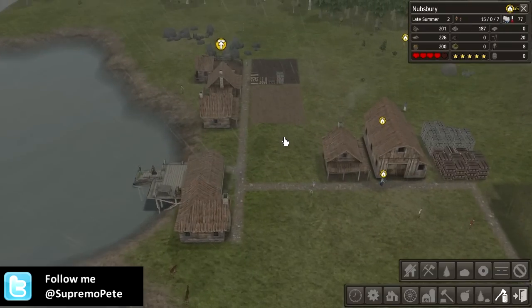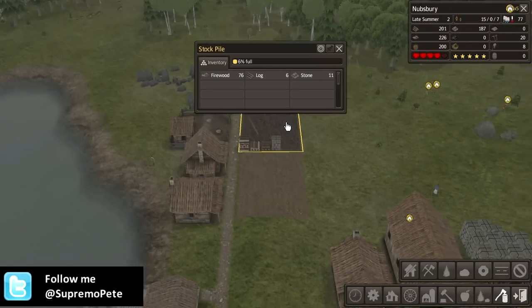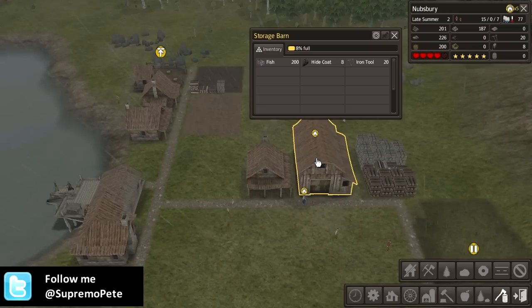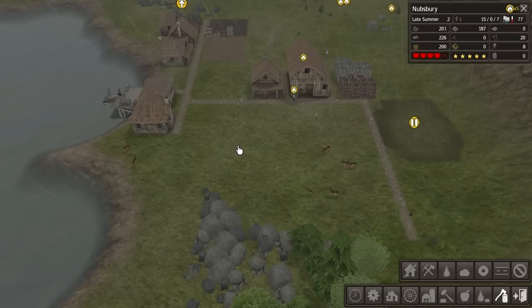I'm not sure what other mistakes I've made. I've got a crop field, we have stockpiles, we've got houses and we've got food coming in.